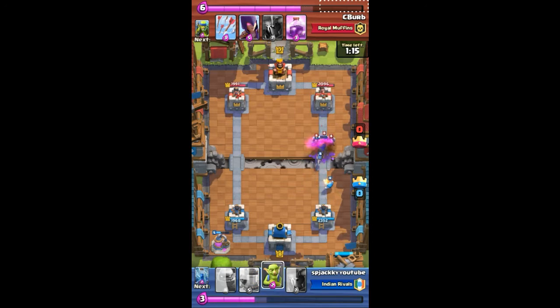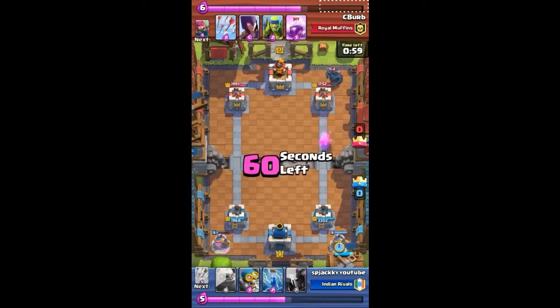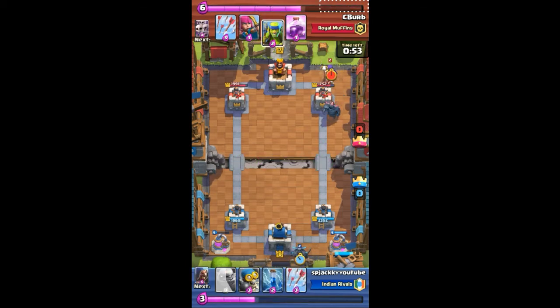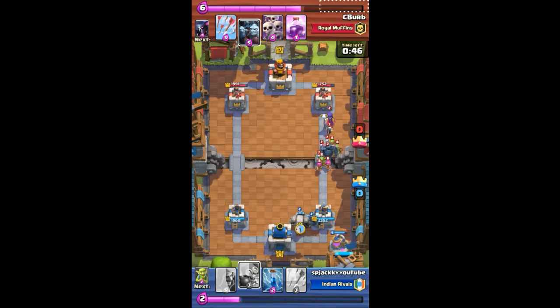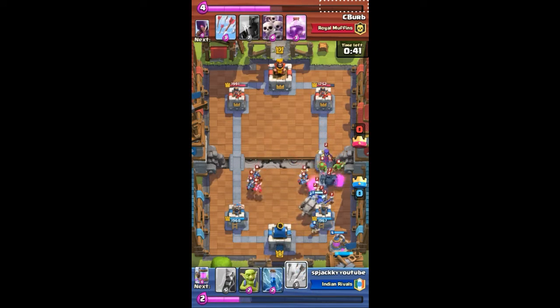This attack strategy is awesome if you use it well. It works from Arena 6 because that's when you get Golem — you need a basic level golem, sometimes level 2; level 1 is okay but level 2 is better. I'm going with the go-wipe army now: first I spread my Pekka, then I make way for my golem, release the golem, and wait for my wizards — wizards are the most important counter troops. I have arrows to take down the minion horde, and I'll spread wall breakers to take out small units hitting my tower.